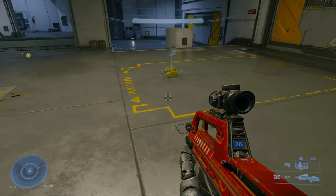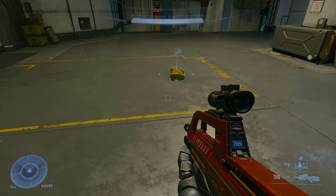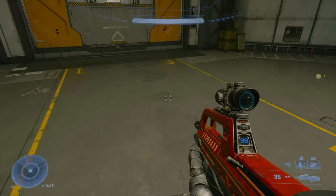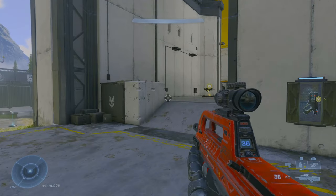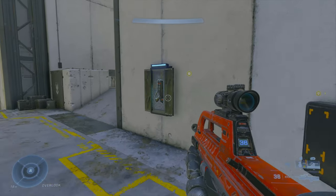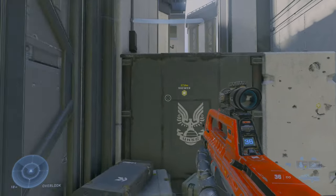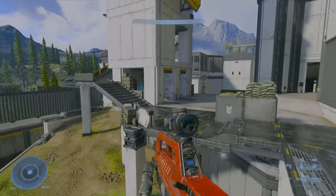Next, thruster. Those that played Halo 4 and 5 will be familiar with this, though each iteration has been different. This is good for closing gaps from points A to B and can be used mid-air and in any direction you move. It's a quick dash ability that is useful in gunfights.